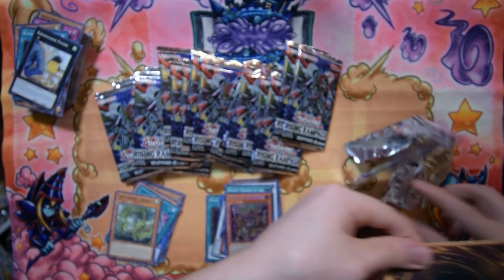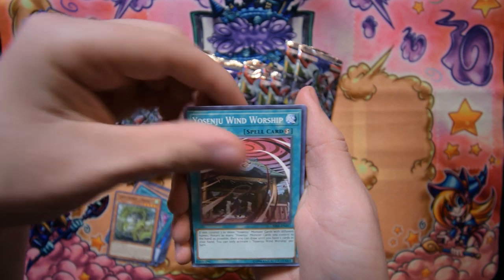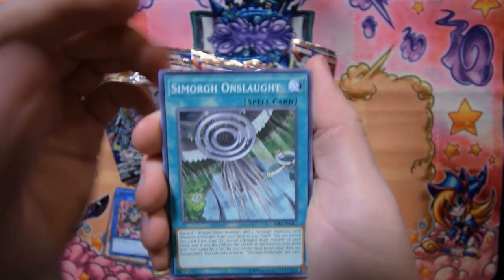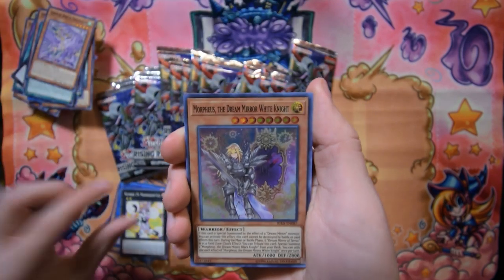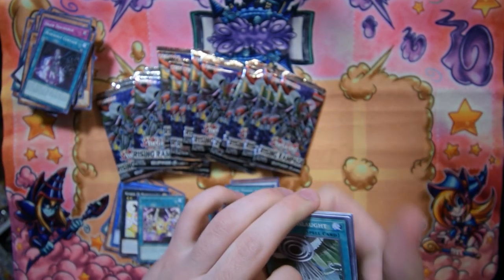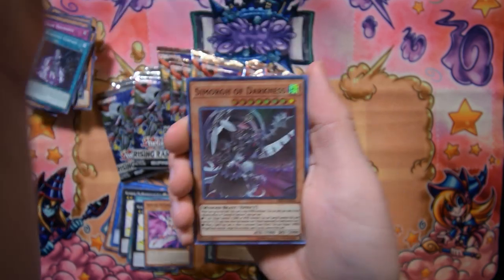Yosenju Sabu, Simorgh Bird of Beginning, F.A. Shining Star GT, Yosenju Wind Worship, and another Shaman of the Tenyi — and a Berserker of the Tenyi. I think I have three Shamans now and definitely enough to play. Simorgh Onslaught, Simorgh Bird of Protection — I might have enough to play Simorgh as well. Morpheus the Dream Mirror White Knight, Star Power, Lockout Curtain, and the rest. It seems like the Dream Mirror stuff is the thing that makes this set not the greatest — so much Simorgh and Dream Mirror stuff.